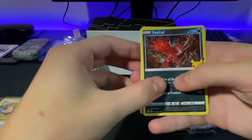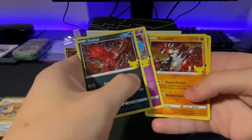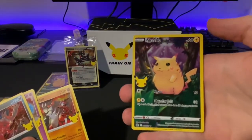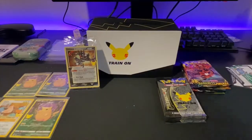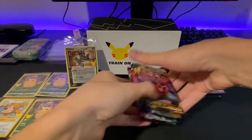We got an Ivelto, Cosmog, Groudon, and a third Pikachu from the base set. What's going on here, guys? That was our fifth Celebrations pack. Let's go into the standard Sword and Shield sets.